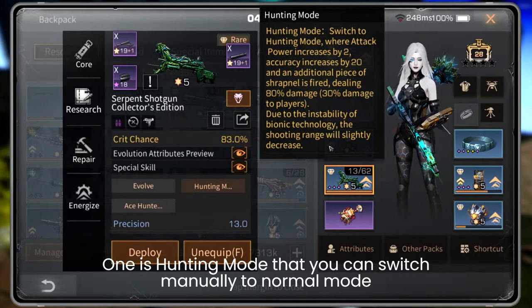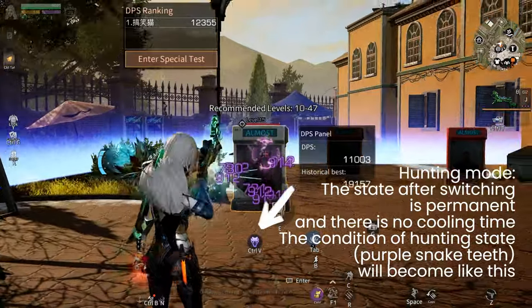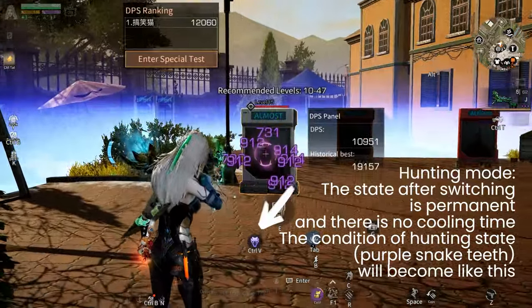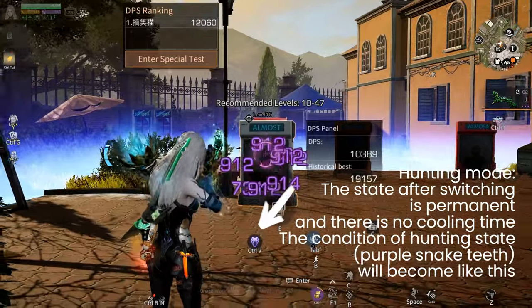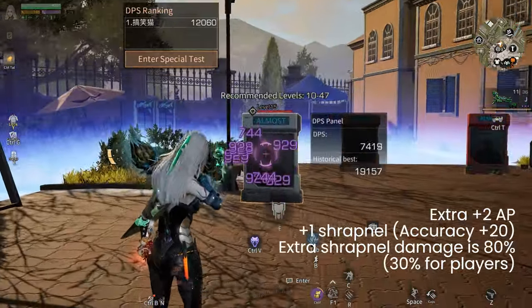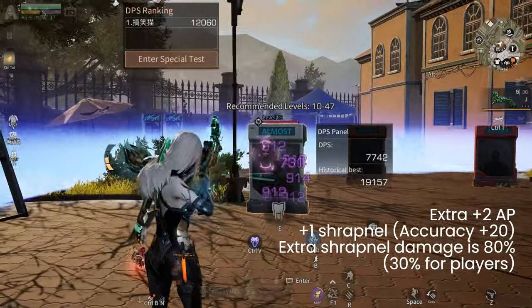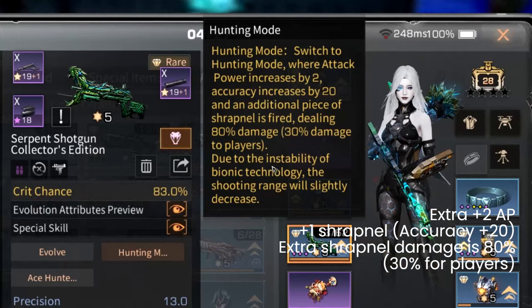In hunting mode, the state after switching is permanent and there is no cooling time. The condition of the hunting state — purple snake state — gives: extra plus two attack power, plus one sharpener, aggressive, plus 20 extra sharpener, and damage is 80.